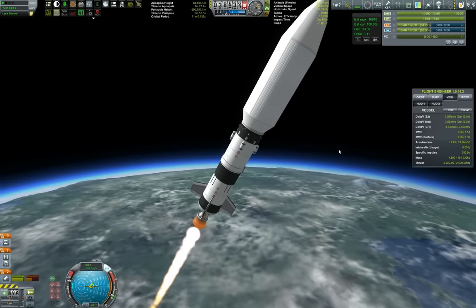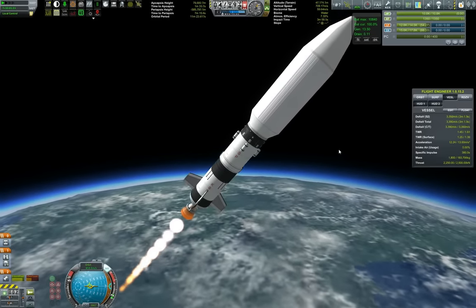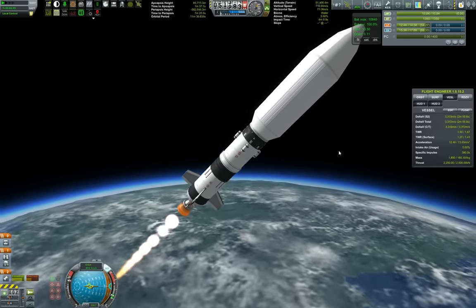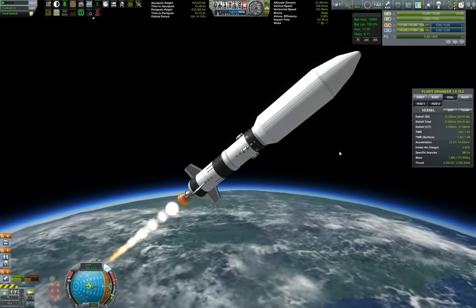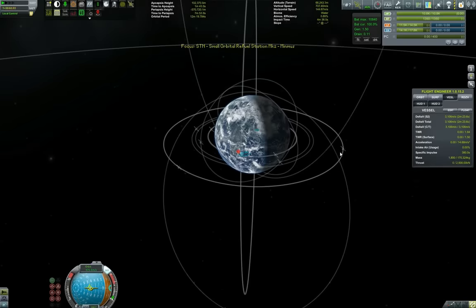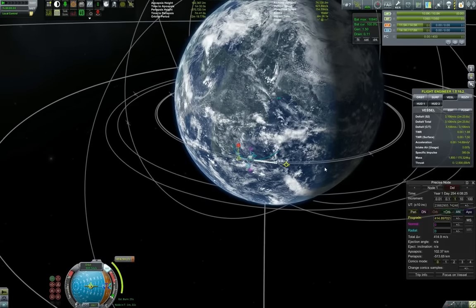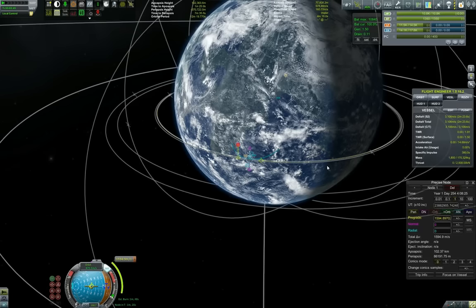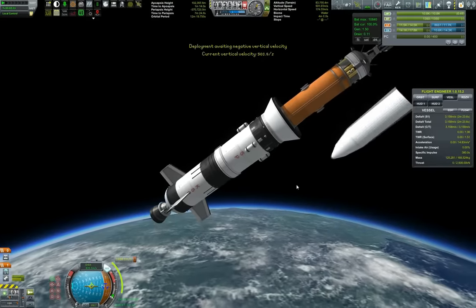Second set of boosters separation successful. Our thrust-to-weight ratio is a little on the lower side at 1.50, but still enough. Burning for the apoapsis until we get 100km, and then we'll go for the circularization. Standard launch profile, nothing really special here.